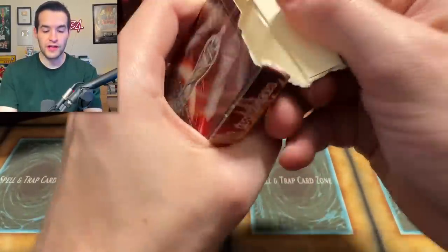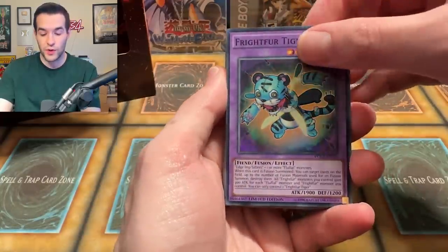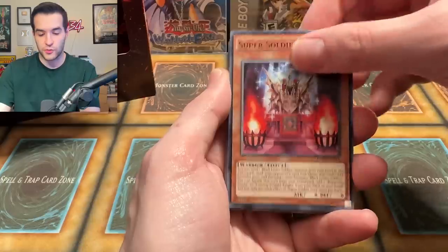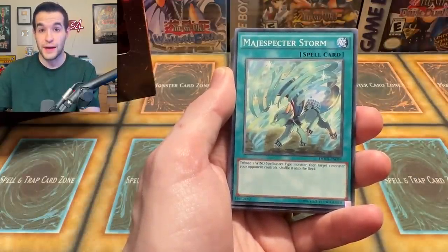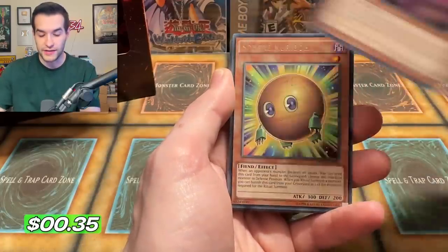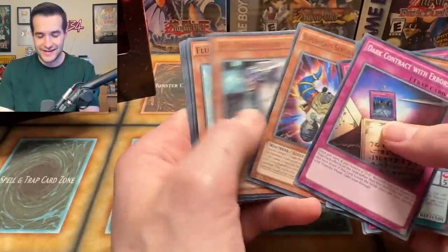Dimension of Chaos number three. So far we've got two Supers, so I would like something above a Super. In this set you can get Ghost Rare — Scarlet Red Dragon Archfiend. There are four Ultimate Rares I believe, plus Secret Rares, Ultra Rares, and Supers. Got a couple of Supers right there. Contract Lawner, Super Soldier Soul, Super Heavy Samurai Drone, Dark Contract. We went 0 for 3 on foils in that special edition. Two Fluffle Wings though — pretty cool.